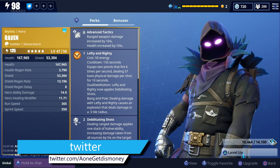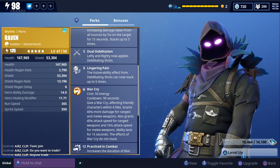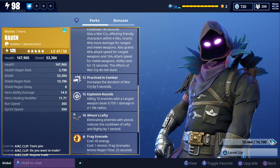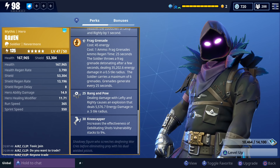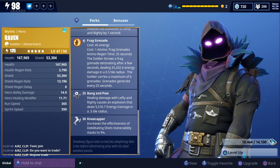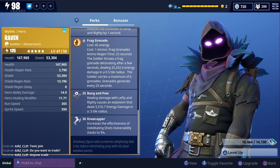He also has Advanced Tactics, Debilitating Shots, and Dual Debilitation, which is one of the new perks — it's going to make Lefty and Righty apply Debilitating Shots. He also has Lingering Pain, Practiced in Combat, and Explosive Rounds. Wears Lefty is another new perk that makes getting kills with pistols reduce the cooldown of the Lefty and Righty ability. He also has Banging Pal, another new one, which makes Lefty and Righty cause explosions when you deal damage with it, and it also deals energy damage. He also has Kneecapper. His description says: shadowy figure who screeches deafening war cries before eliminating prey with his dual wielded pistols.